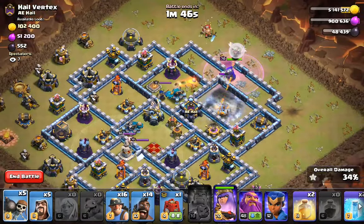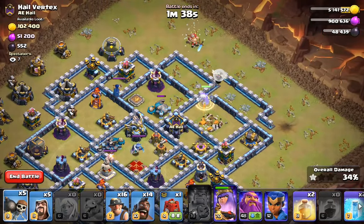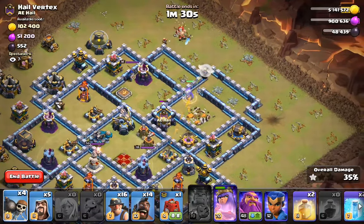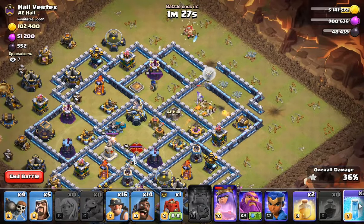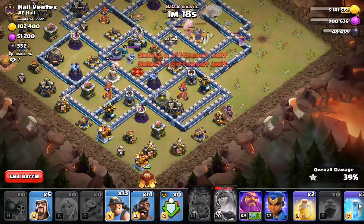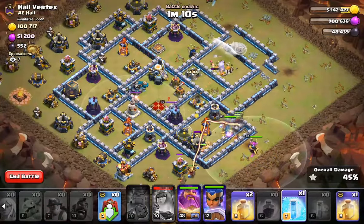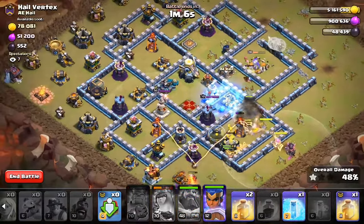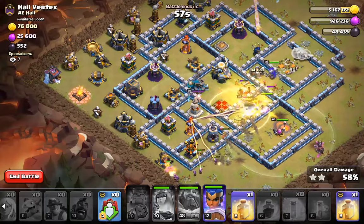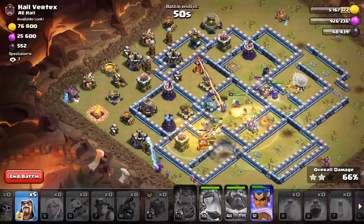Getting a little bit close on time now. That's not a good place for the Wall Breakers to go. That is definitely not my plan unfortunately. Early Warden ability so we catch everything. Heal down. Heal down. The Inferno Tower — time is going to be the issue.